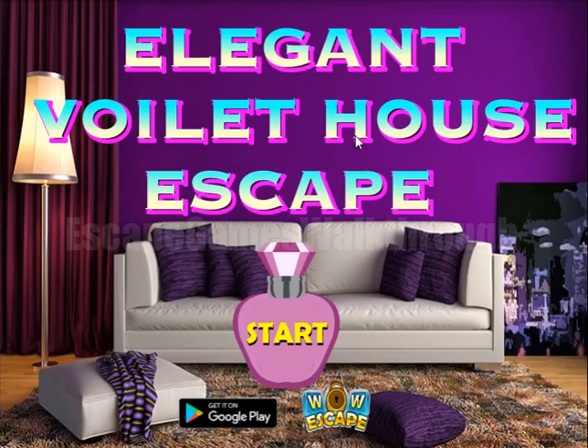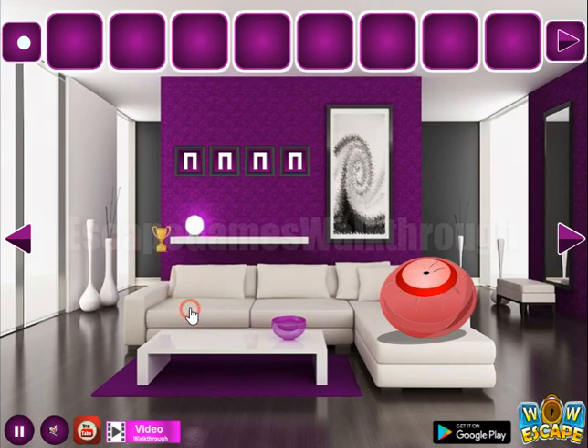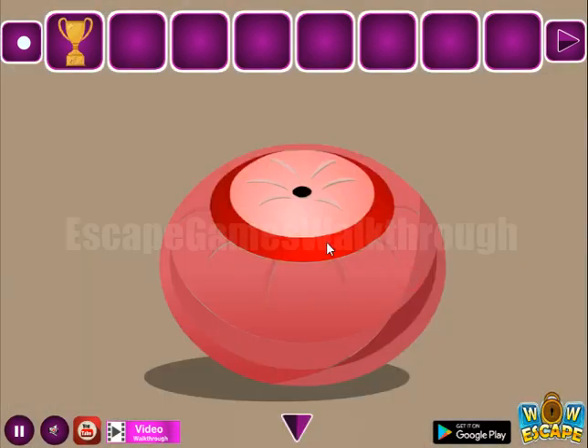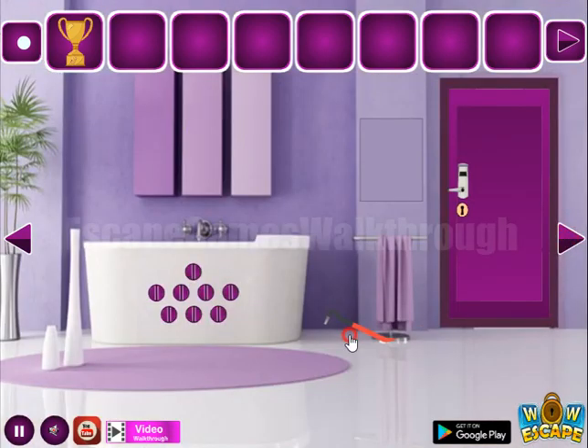We are playing Elegant Violet House Escape by Wavoscape. Let's begin. Here we can take a cup, a pillow to cut, and let's go to the right.